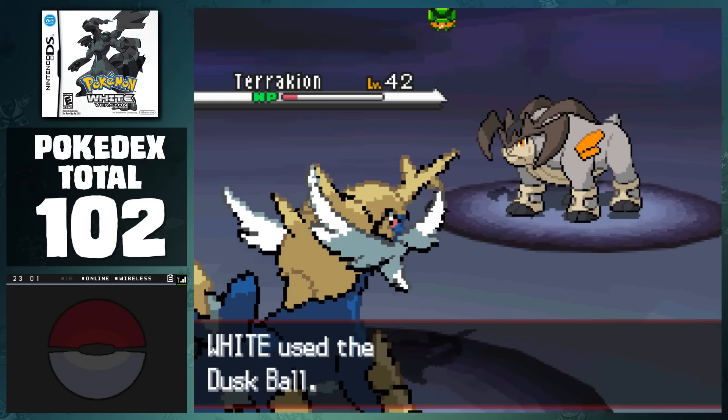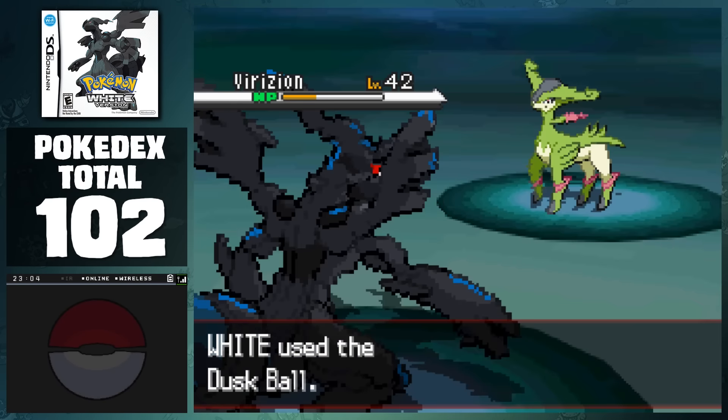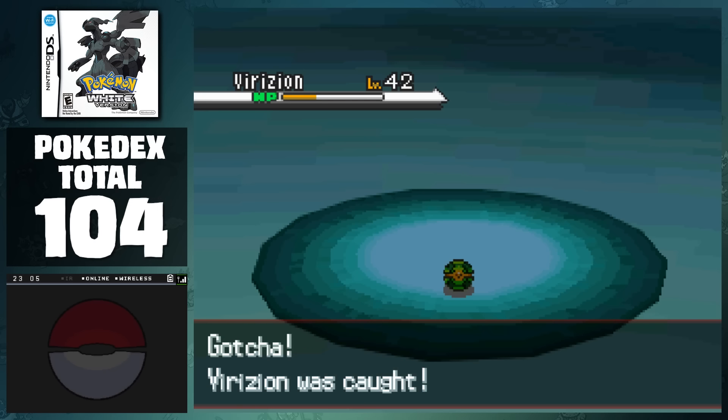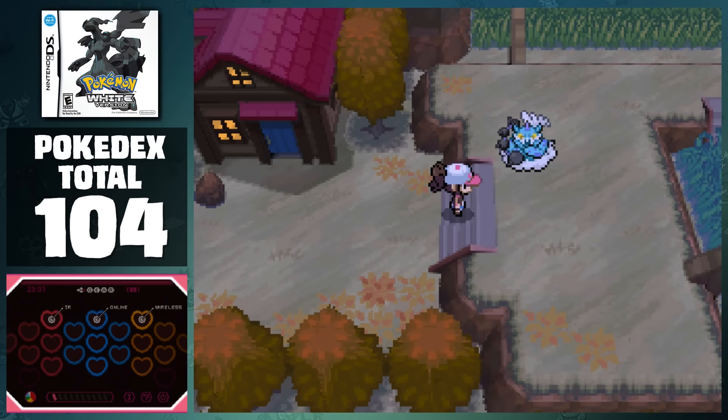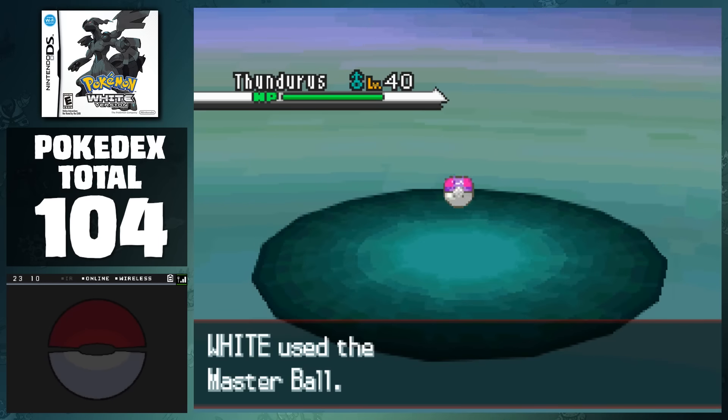If we fly to the Pokemon League and take the left path in Victory Road, we can catch Terrakion. And in the deepest part of the Pinwheel Forest extension, we can catch Virizion. I wish I had more to say here, but this took me all of 15 minutes to do, so there really isn't a lot that's challenging about this. The last Pokemon that we have to collect for now is going to be the Roamer for this game. After going through routes for only a minute, we're able to find Thundurus and use our final Master Ball to finish off this section.